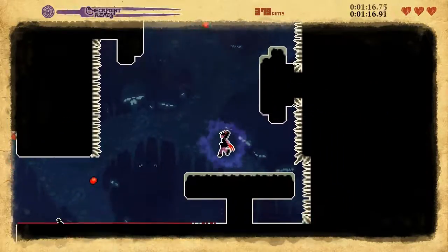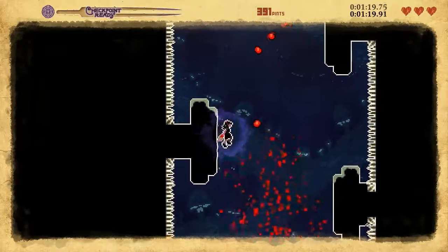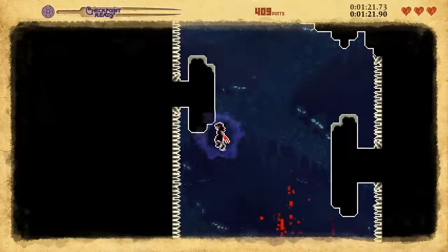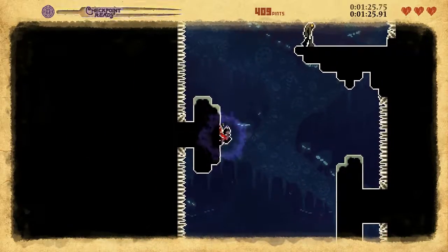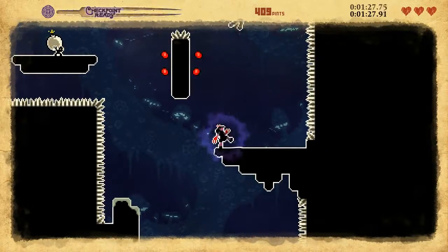For this part, all you really have to do is just jump on the walls — it's basically a wall jumping puzzle. If you hit the spikes at the top or the bottom, but for the most part it's pretty safe.